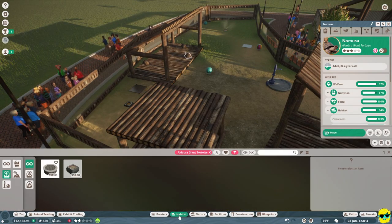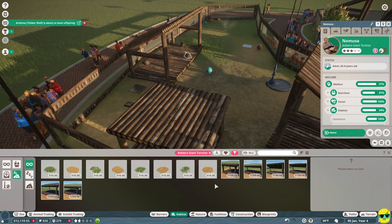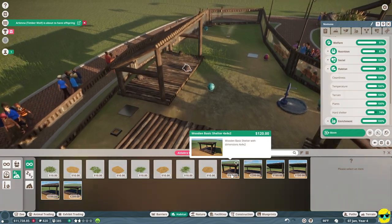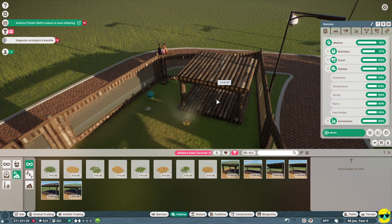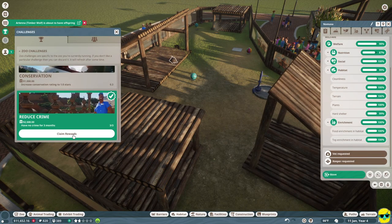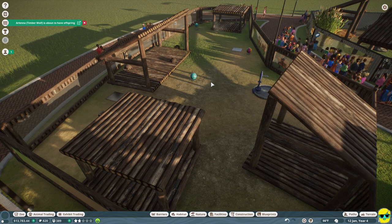We'll go to habitat and build a small shelter over here for them. Now they have enough hard shelter. And we got a reward for reducing crime because of all those cameras we put in — $2,500 for doing that. How about that?